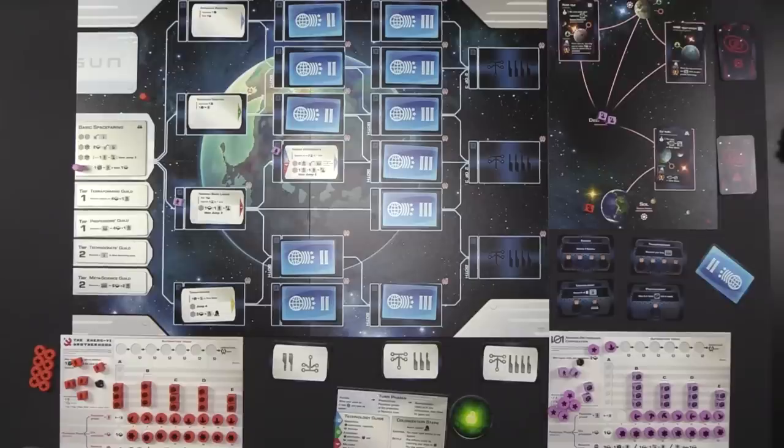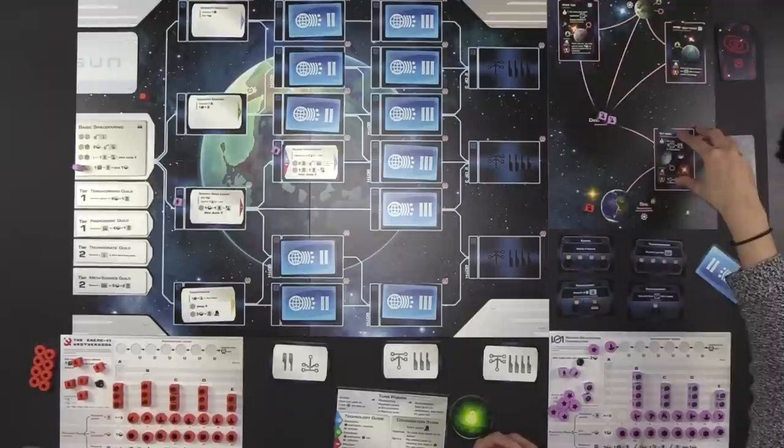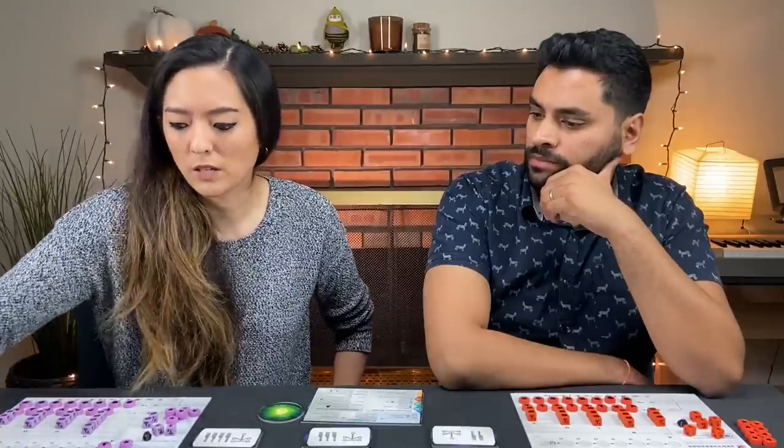End game scoring is pretty straightforward. You get points for all technologies you've researched, all cards you've colonized, your achievements, your automation cards, any points from events, and sometimes private technologies. You also get points for any outposts remaining on the board, as well as whoever controls the two non-colonizable areas. Whoever has the most points wins. Turns are very quick and you'll probably catch on after the first few turns.